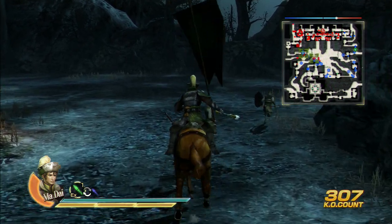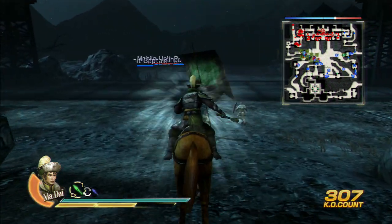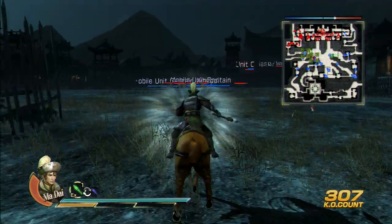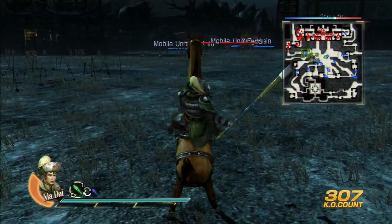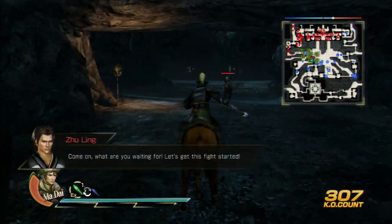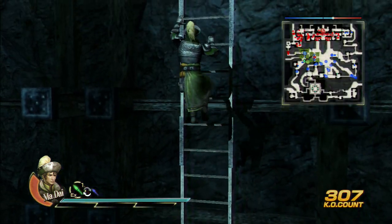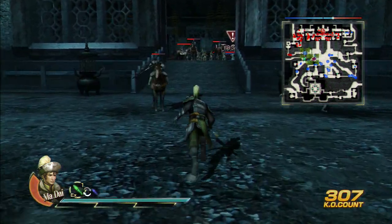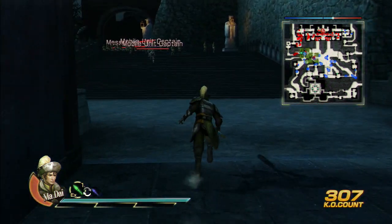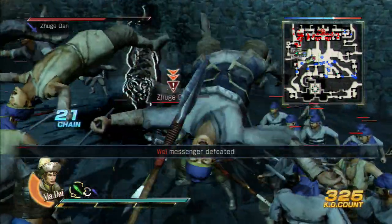As soon as we make this right turn, pop your first musou. As soon as we jump off this edge, pop another one. Pop one more and go down this path. Get off the horse — there's going to be a ladder here to climb. You should be running into the second messenger very soon. He should be in the hallway right now. Yes — messenger is officially defeated.